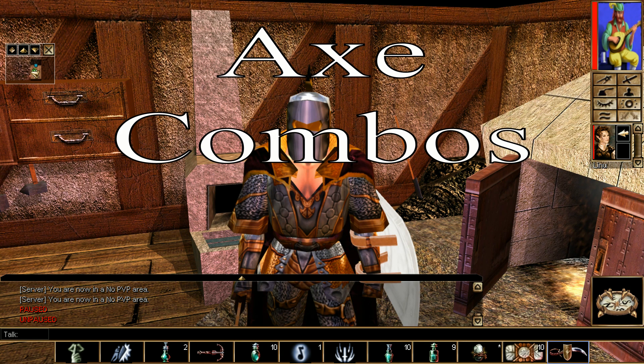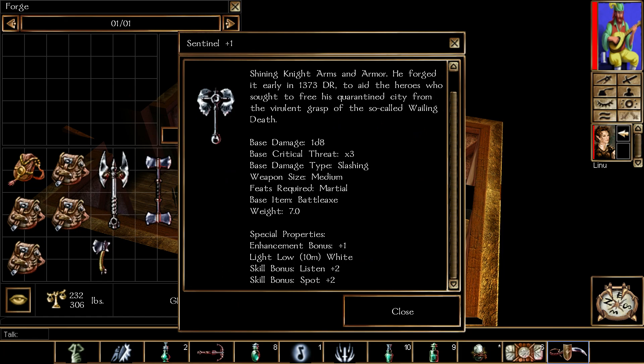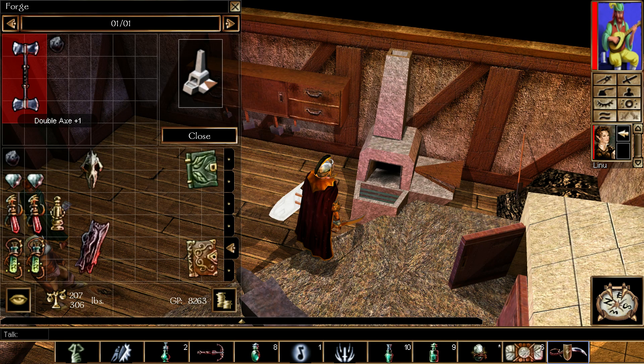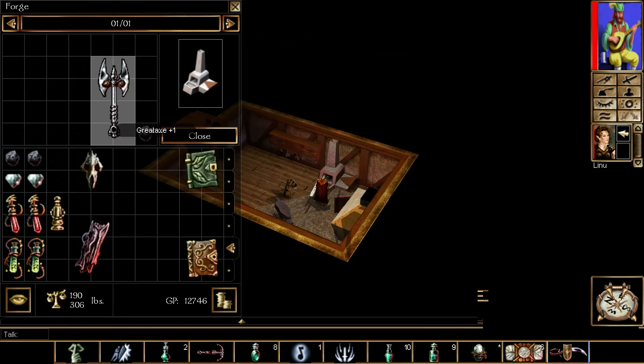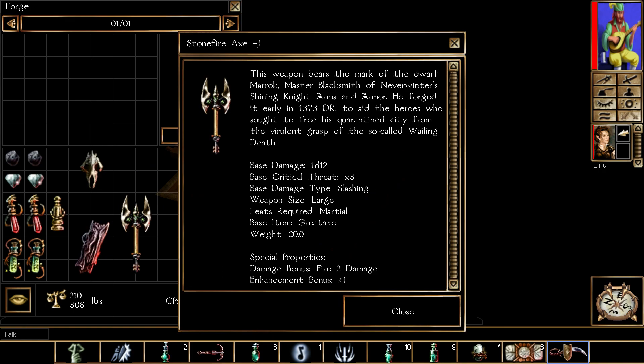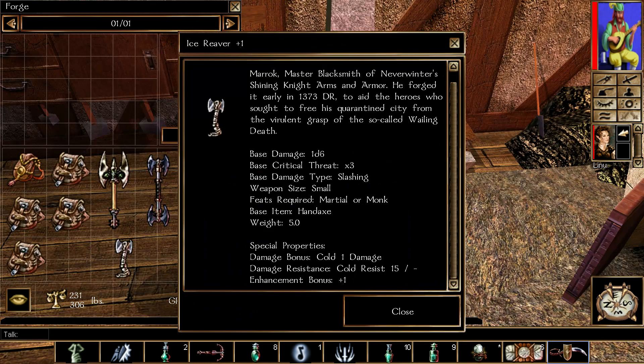This next section covers axe combos. When you have a battle axe plus one and amantite and pay 500 gold pieces, you will get sentinel plus one — a decent battle axe. When you combine double axe plus one and amantite, you will get the axe of the Tallkin. When you combine great axe plus one and amantite, you will get the stone fire axe — a decent fire axe. Next up, hand axe plus one and dragon's blood gives you ice reaver, a decent ice axe.